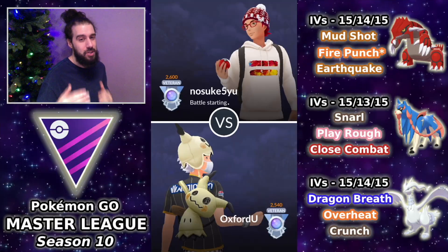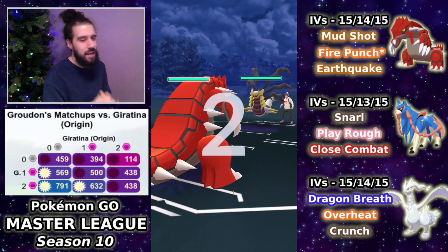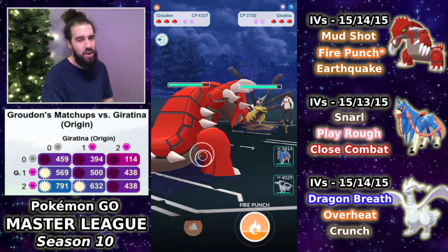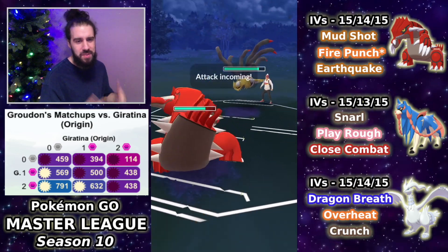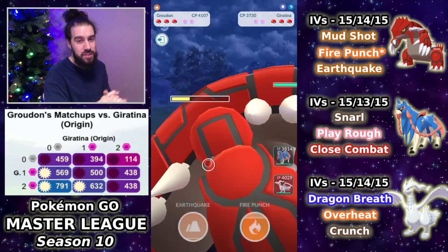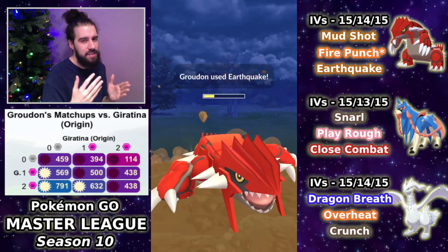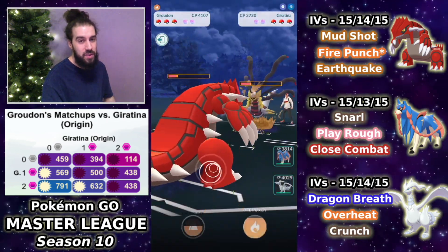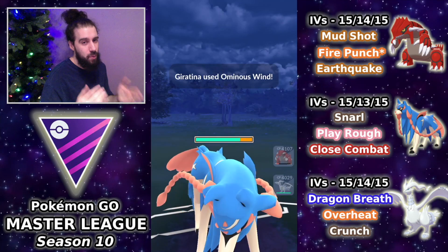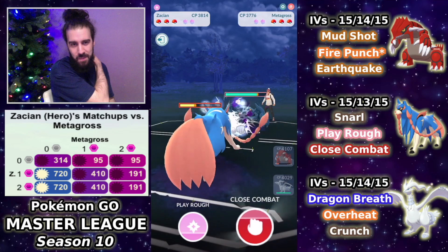The win condition there was basically getting the Fire Punch bait with the shield and then landing the Earthquake later. Either way, it was a winnable game that we ended up losing — well played to the opponent, definitely got outplayed. Giratina Origin into Groudon — almost like a replay of the first set. I no-shield the Shadow Ball and build up to the Earthquake, wanting to over-farm in case they try to catch onto a flying type. Zashian comes in and gets met by a Metagross.